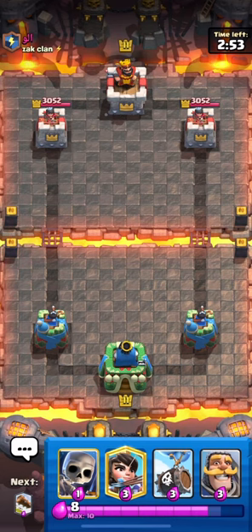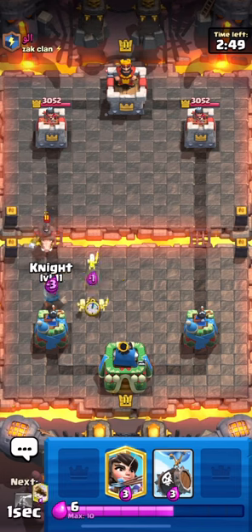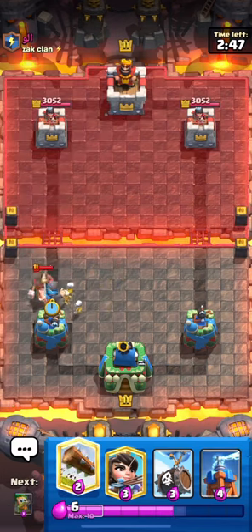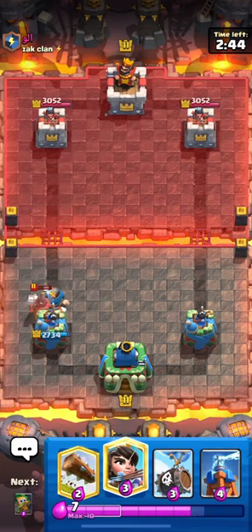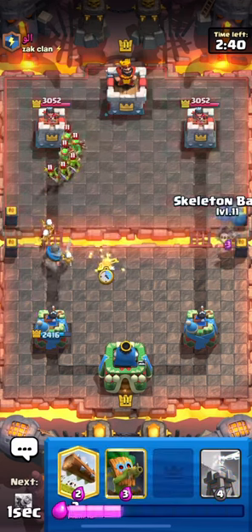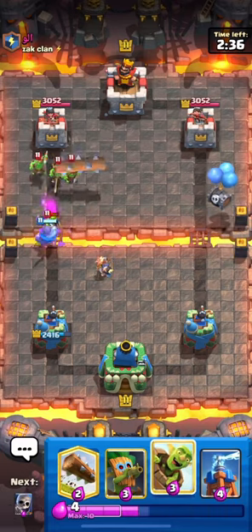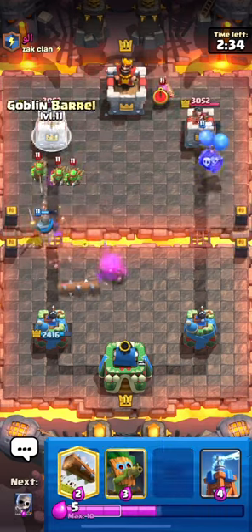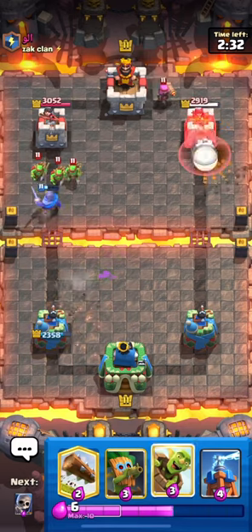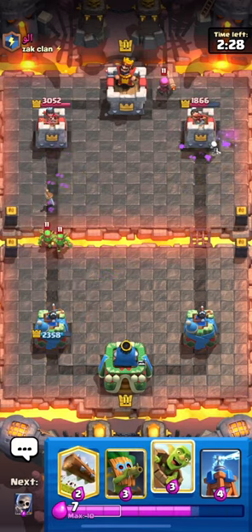Remember that if we lose one game we're out of the challenge, so we only have one chance here. To start off, just cycle your cards — if you don't have a tesla in hand, there's no need to worry too much about it. Sadly the hog does get two hits; it would have been lovely if it only got one. But since they spend more elixir than us and we have a counter push going on, we decide to send the skeleton barrel. Since he wasted the log and the firecracker timing was not the best, look at how much damage we end up doing.